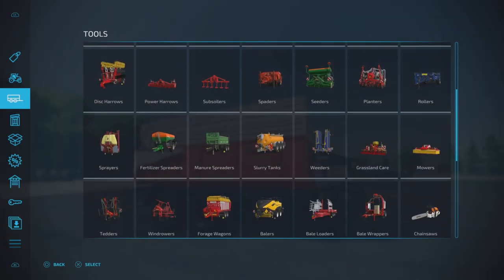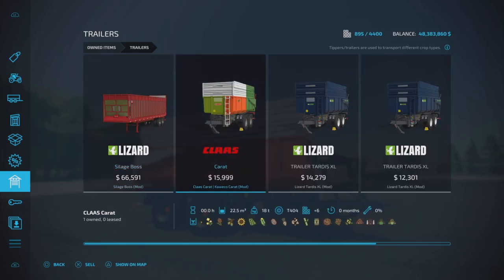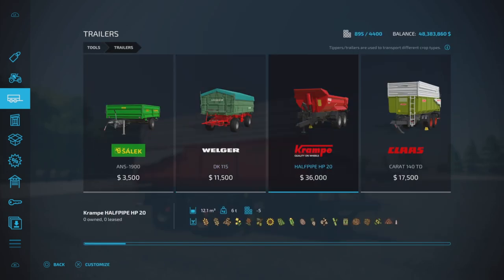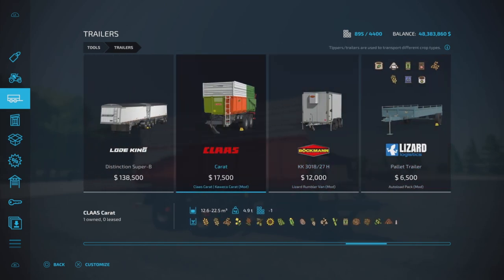We'll check the slot count right now — trailers and slot count is six slots. We'll find it under Tools and Trailers, and there she is at 17,500.